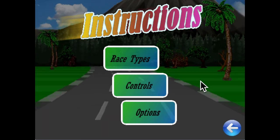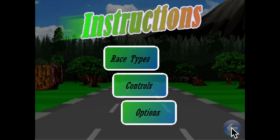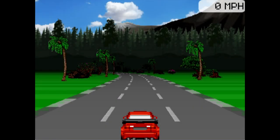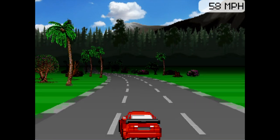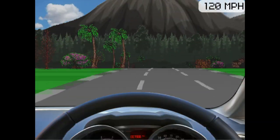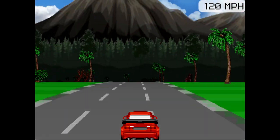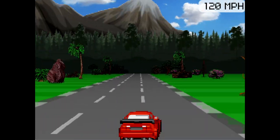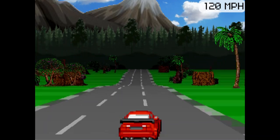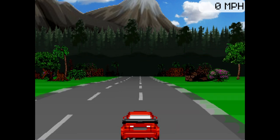One thing I didn't show is the change view. I'll pop into Just Driving mode to show you. Tapping changes the view — the camera moves back, tap again and I'm actually inside the car with a slight tint to give a windscreen effect, tap again for a close behind-the-car view, tap again for a bit further back. All the masking for this is provided by the code that's already there to display the road, so it's essentially a freebie to add this kind of effect to the game.